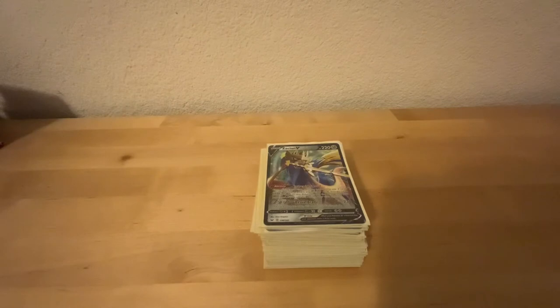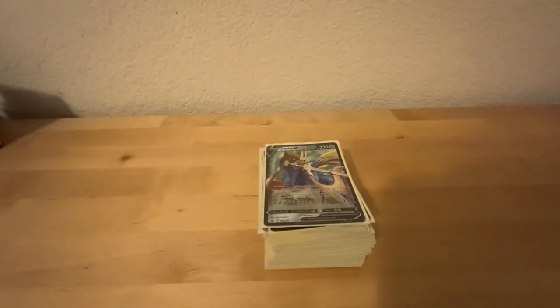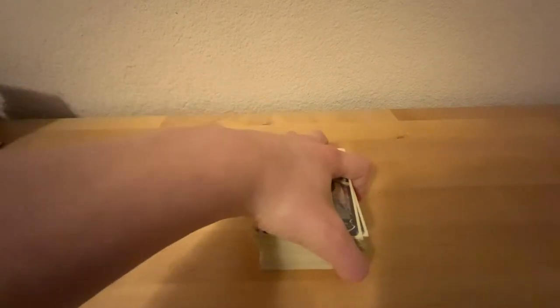This deck got a whole bunch of new cards with Vivid Voltage that make the lock better. One of those is the Coating Metal Energy that gives it no weakness. One of the main hurdles Zacian decks have had is that they're weak to fire and can be one-hit KO'd by a Volcanion. But with this new metal energy, they can't anymore. We also have a new stadium card that makes Pokemon take 20 less damage from attacks. So instead of Zacian taking 60 less damage from attacks with Metal Goggles, they're actually taking 80, which can be huge.